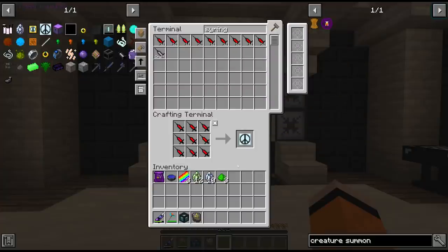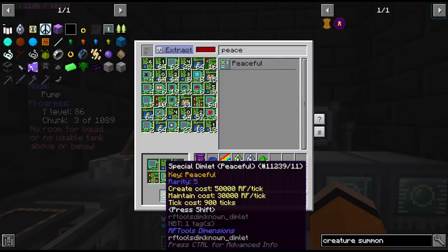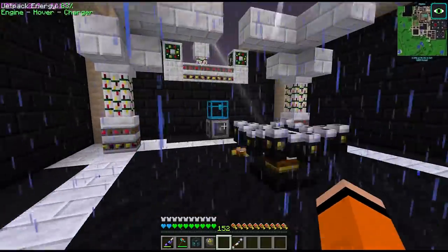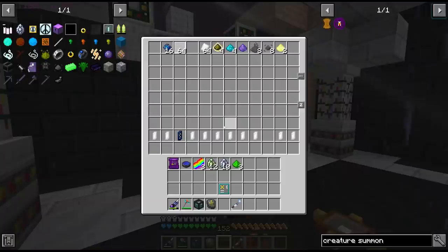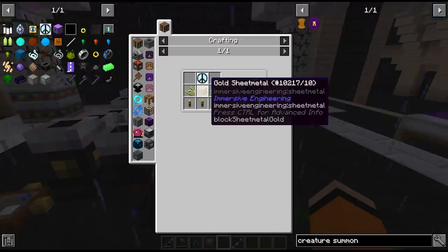We can turn these into our peace essences, craft this inside the dimlet workbench, and this should give us our peaceful dimlet. Then we head back over to Astro Sorcery where I think we need the Avitas crystal - there's Avitas. Wait - we're missing these peaceful environment modules, so we need more peace essence for this, plus some golden sheet metal and some mega torches.